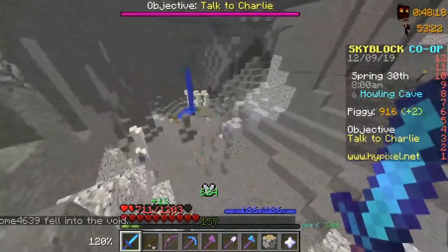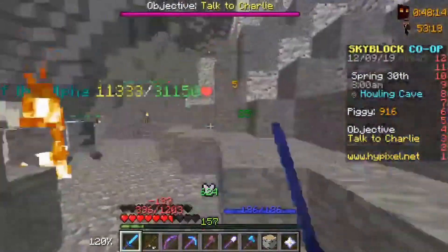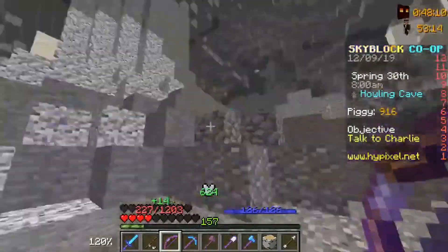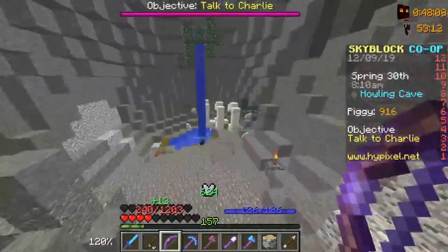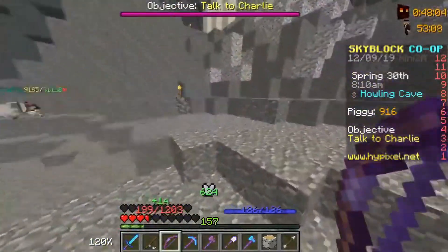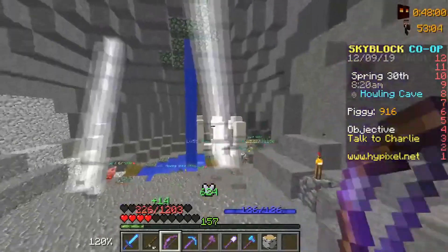Here spawns the next wolf. Every minute a wolf spawns — you can set a timer. Every minute he spawns, you can just reset it. Then you can go farming.